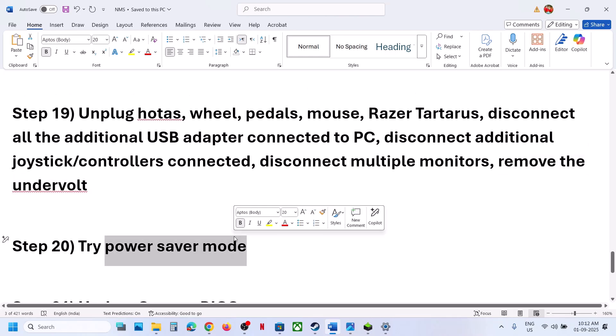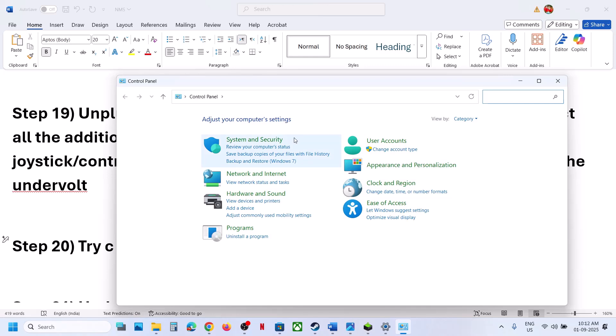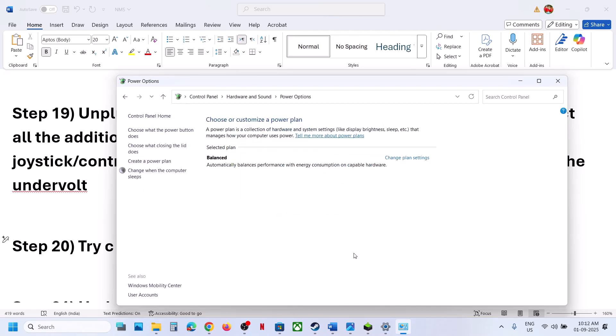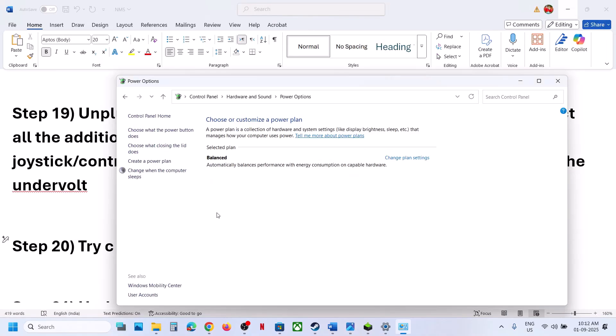The next step is to try Power Saver mode. Type 'control panel' in the Windows search box, go to Hardware and Sound, then Power Options. Select the Power Saver option, launch the game, and check. You can also try Balanced or High Performance, but try Power Saver first.